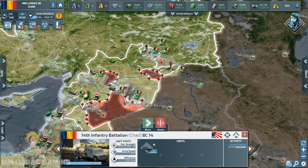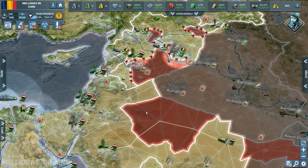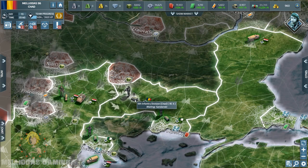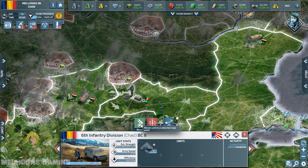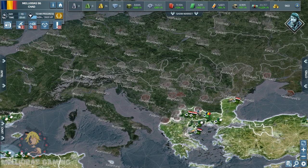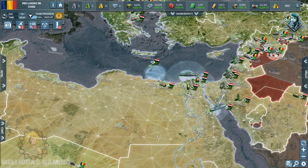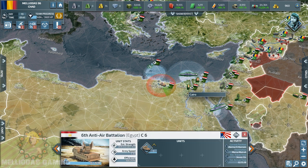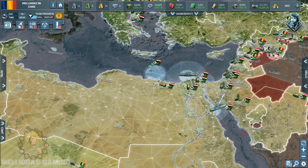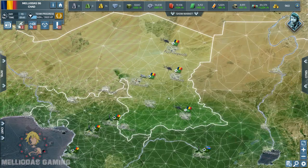Syria is almost done — only the capital remains. He relocated the capital, which is normally Damascus, to Homs. I'm going to take the last provinces of Syria and then move to Iraq. I also have a stack of five level five motorized units. I'm going to take the city of Sofia and build an air base there — it's very important to have air and logistics support in the Balkans.